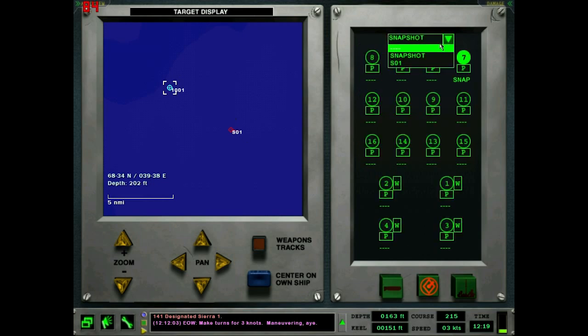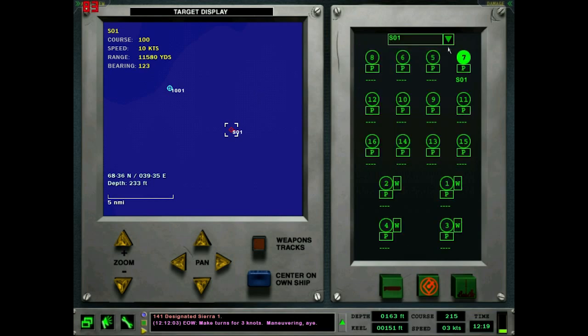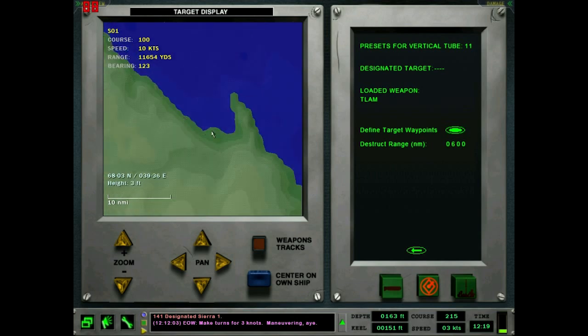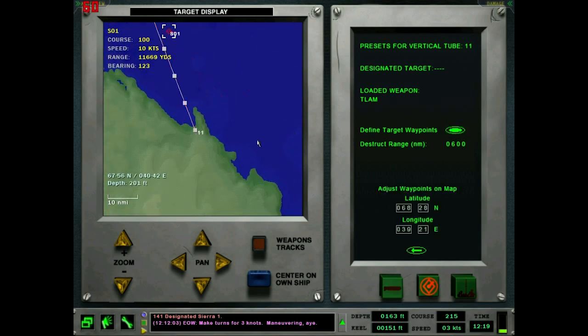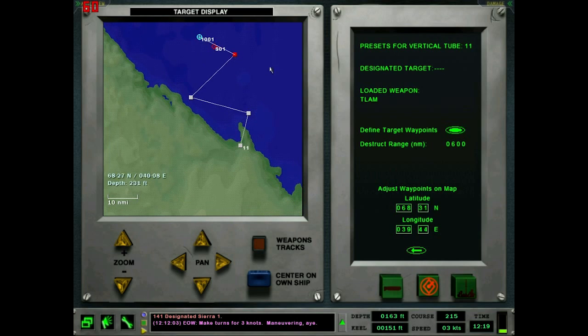If you clear the snapshot preset with the dash, you can assign Sierra 1 — which is this Kirov — to Vertical Tube 7, and it automatically chooses the right bearing based on course and speed. All you have to do is set the seek range and destruct range. For land attack missiles you don't have snapshot — you just define the presets and define target waypoints. You can give it a crazy flight profile. Say there's a base like Gremiha that we want to attack — you just define waypoints to get it there.